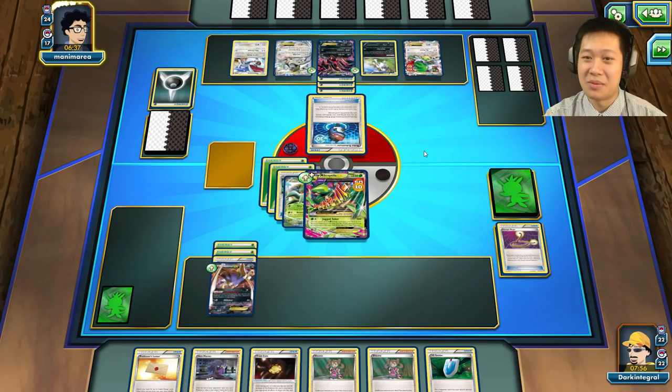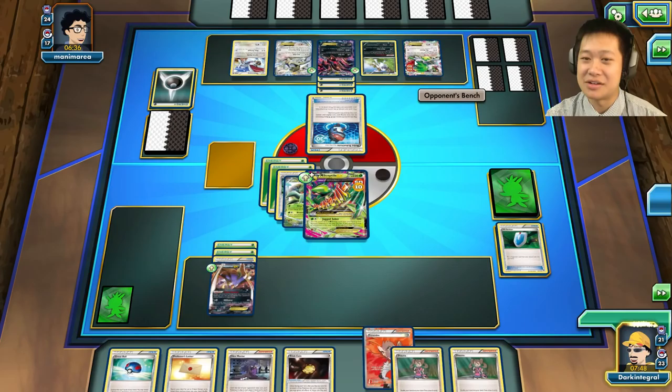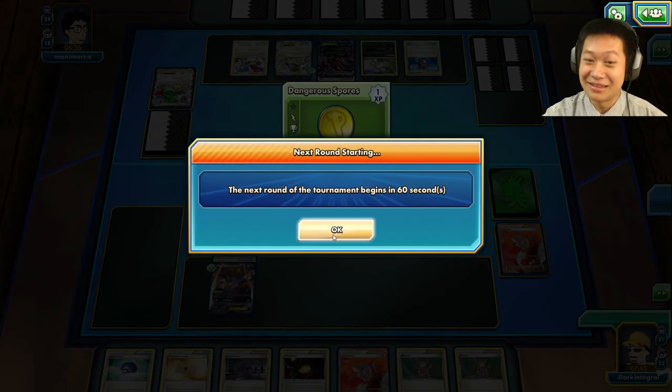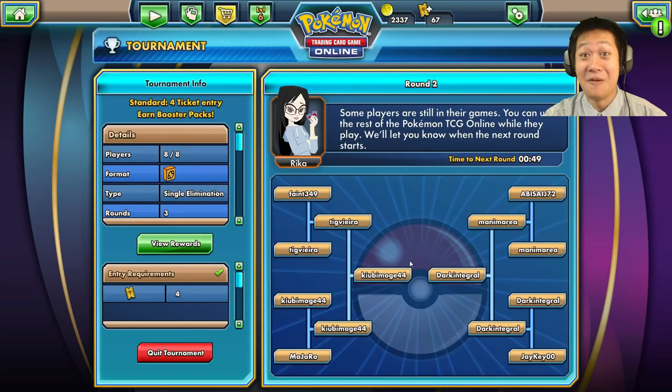He's got Professor Sycamore — looks like Mega Rayquaza was in his hand. Got the retreat cost — here comes a Robo Substitute. Versus Seeker and he goes for Lysandre. There we go — we're going to pull out Shaymin and use Jagged Saber. Goodbye Shaymin — two prize cards, just one left. Tournament round two! Sorry about that Malamar — I was just a little too cocky.